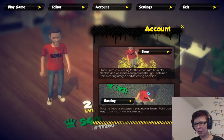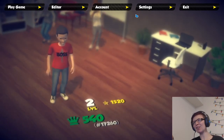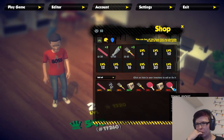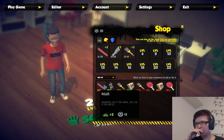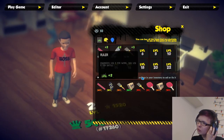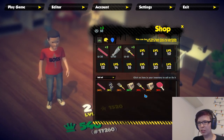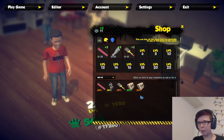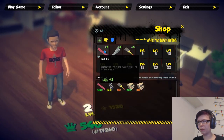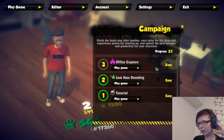Account, Shop, Ranking - hold on, I want to check my ranking. 17,260. Let's check out the shop. Oh, I have a bunch of things. Can I sell the super broken ones? Just sell the super broken ones. And I want to fix this one, and this one. I'll do one more level - Office Capture.